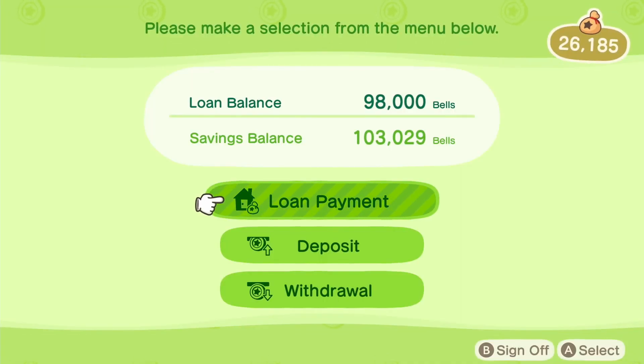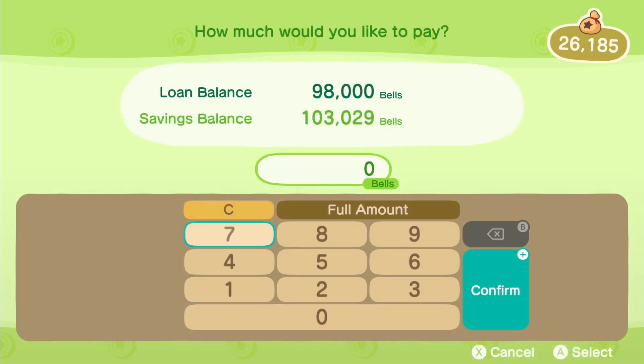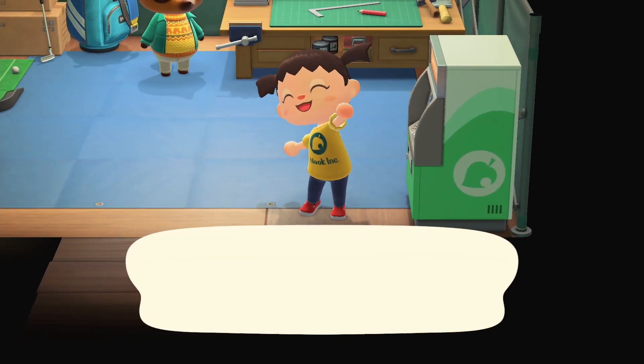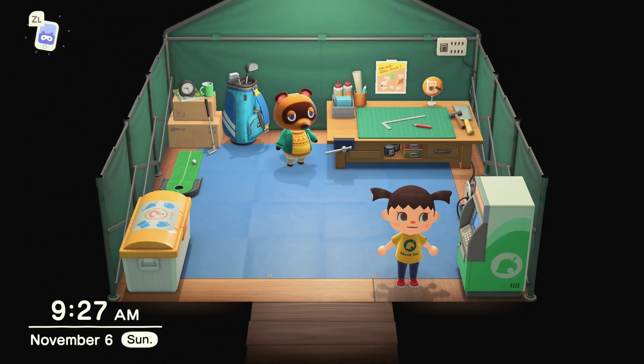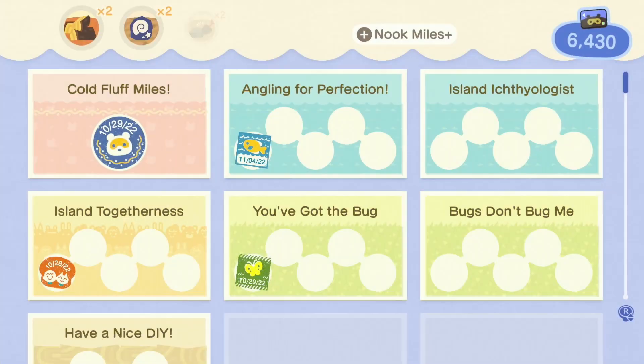Off-camera I sold a bunch of seashells and weeds and fruit so I managed to save up some money. I think I'm going to be keeping my house in its little small version with the shrubs on the side. It's too cute and I think it will look really cool with Kidcore.